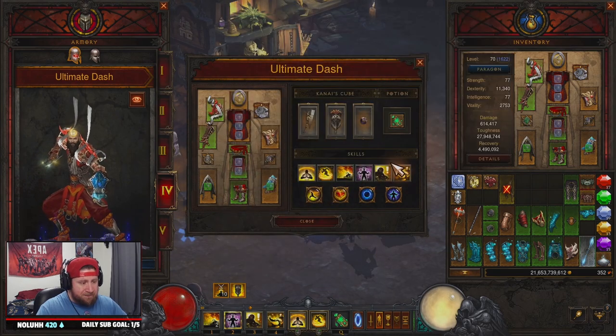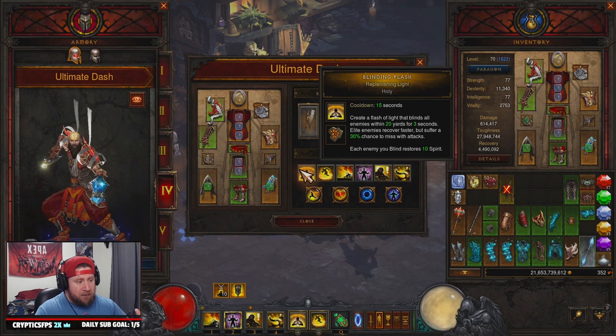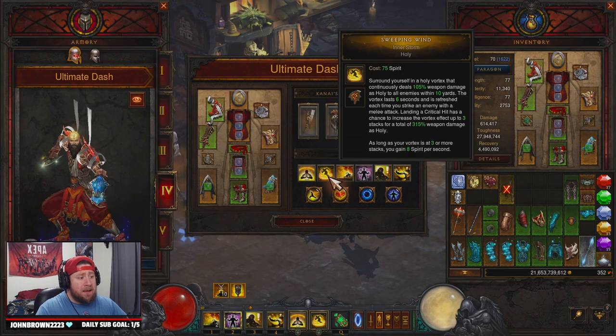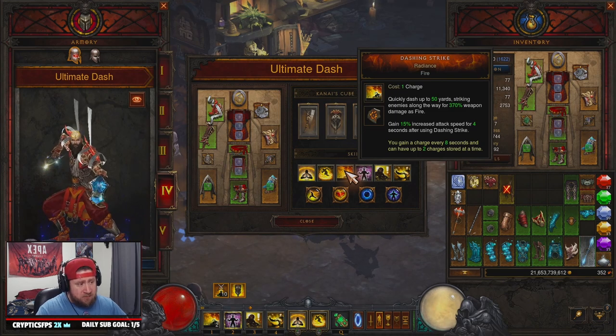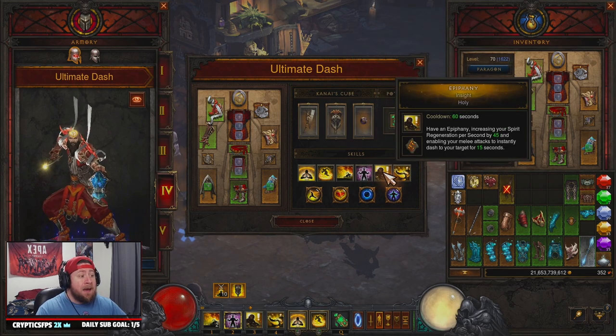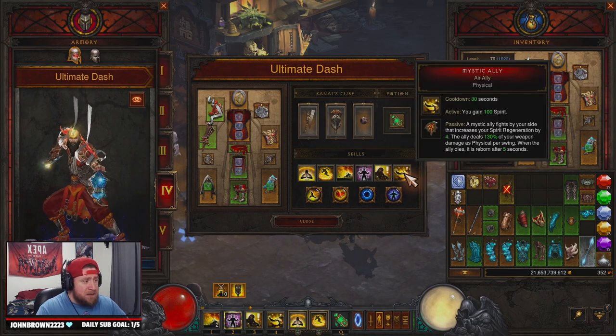For skills: Blinding Flash with Replenishing Light — each enemy we blind restores 10 spirit, and it procs Laws of Seph to get our 150 spirit back. Sweeping Wind with Inner Storm — as long as our vortex is three stacks or more we gain 8 spirit per second, which should always be up. Dashing Strike with Radiance gives increased attack speed as we dash non-stop. Mantra of Healing with Circular Breathing regenerates 3 spirit per second. Epiphany with Insight keeps our regeneration stacked to 45 spirit per second.